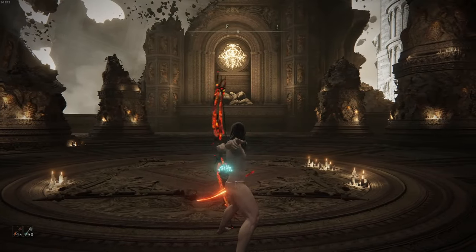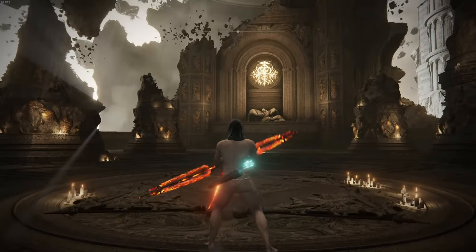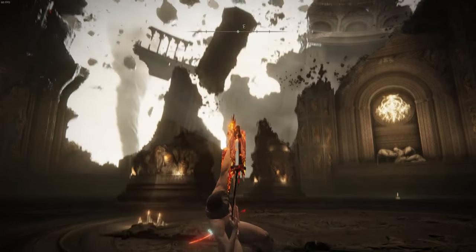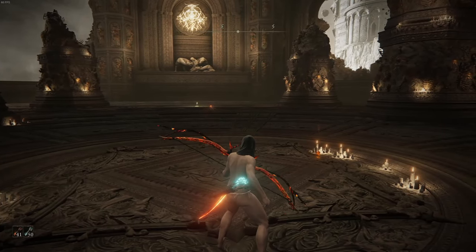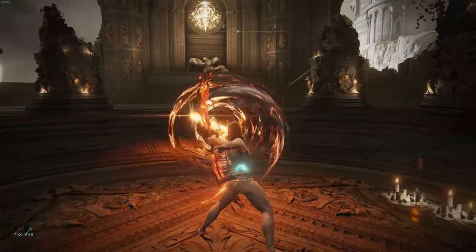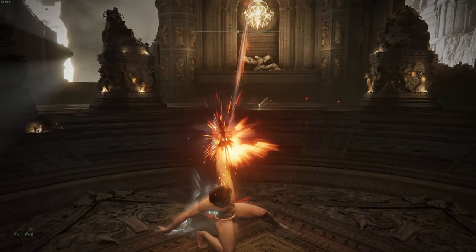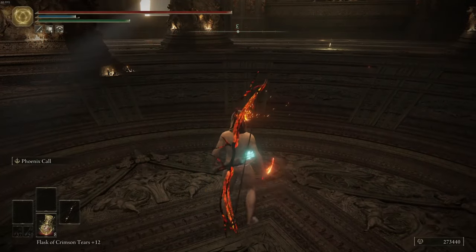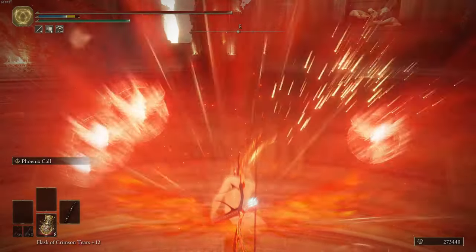Our final weapon in this pack is a bow. It plays pretty simple and looks cool, but when you use the Ash of War, your character gets frenzied up — there's a huge phoenix launch, you get frenzy arrows, it's awesome. This weapon is unique, I expect you to go check it out. Geez, I spent way too long on this section. Moving on.